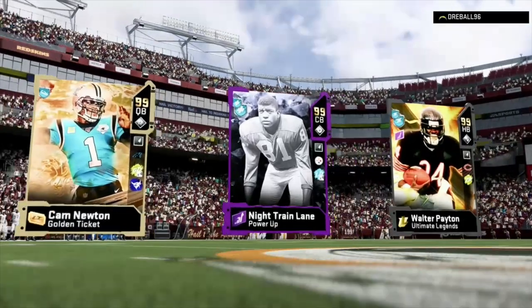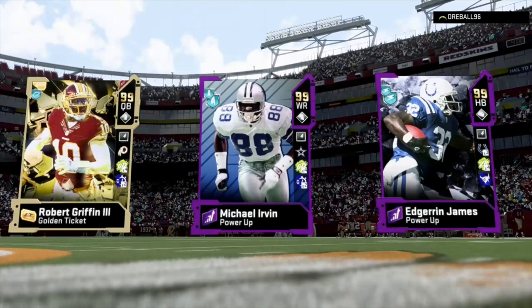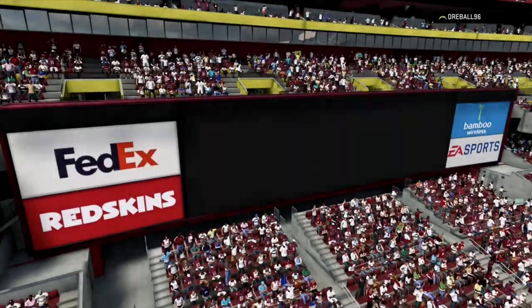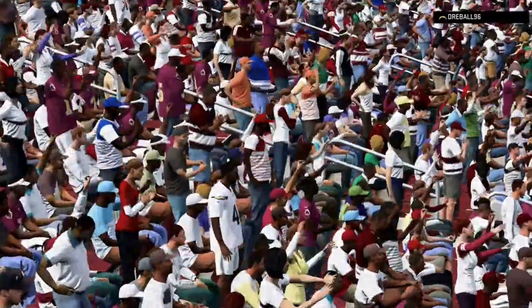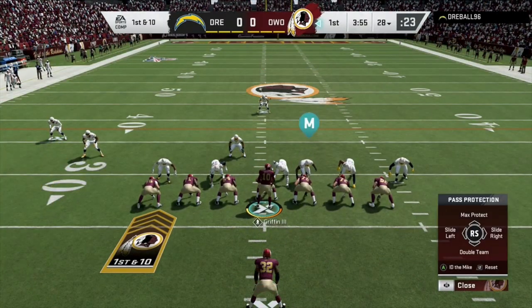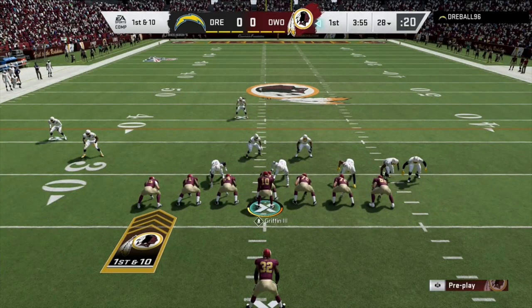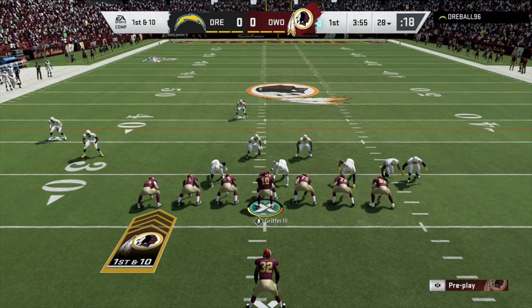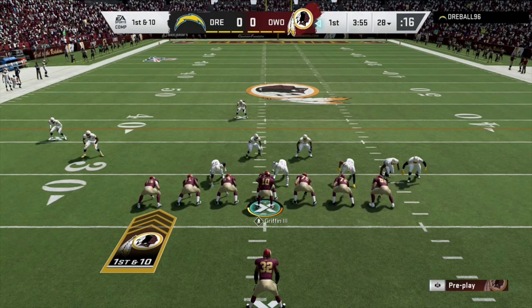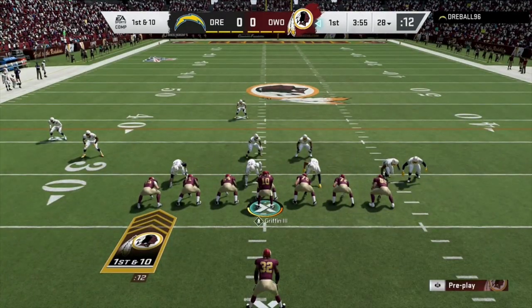He has Cam Newton, Night Train Lane, and Walter Payton — good top three. Then we have Archie 3, Michael Irvin, and Edger and James. For this game, I'm going to be feeding James the ball, even if we're up or losing, to see how good a card is. I'll probably be only showing offensive plays and a few defensive highlights. Let's get started.